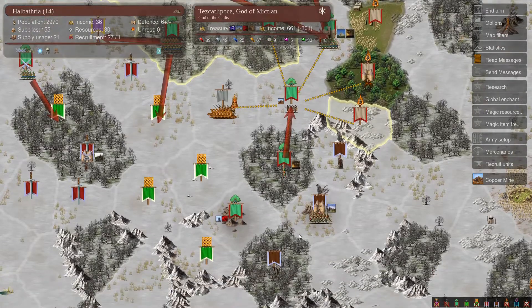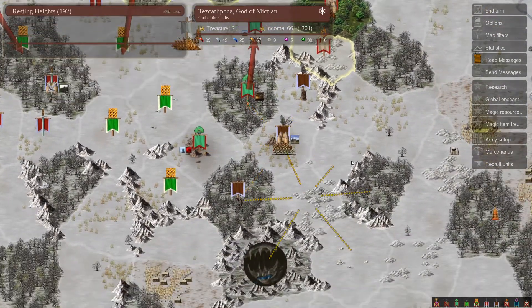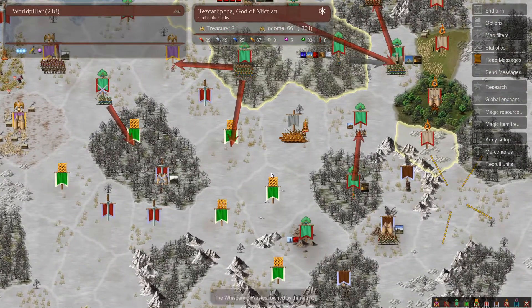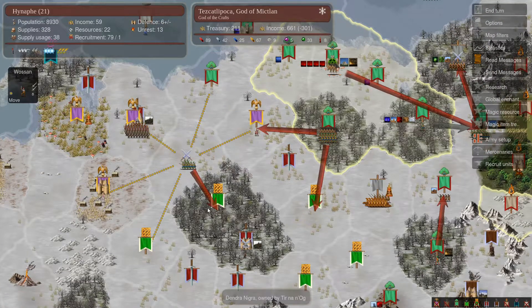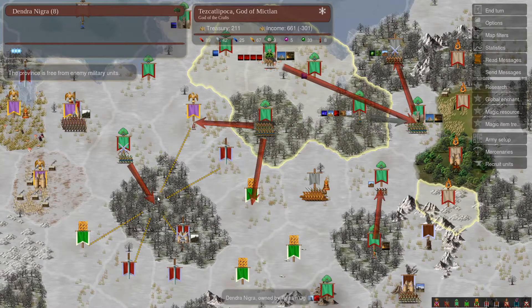That's terrifying — maybe Niflheim's thinking about attacking me, maybe not. We're getting greedy. We attacked Vanheim, then we attacked Ermor, and now we're gonna attack Tirnanog for the first time here and here.